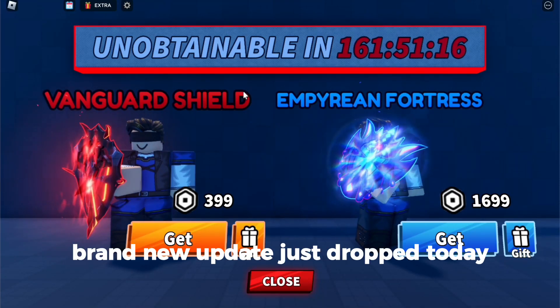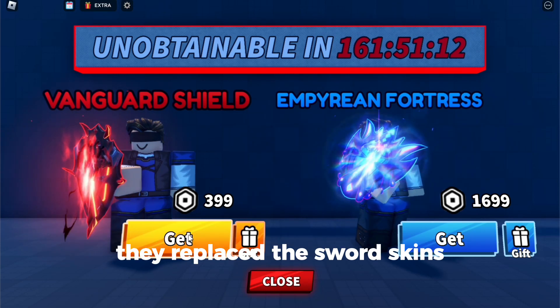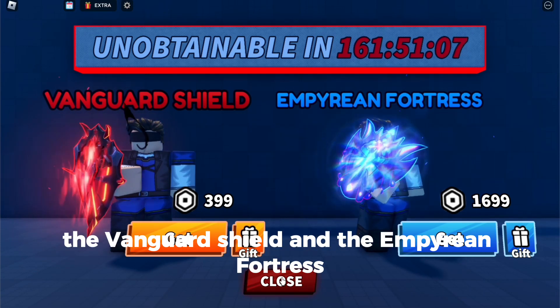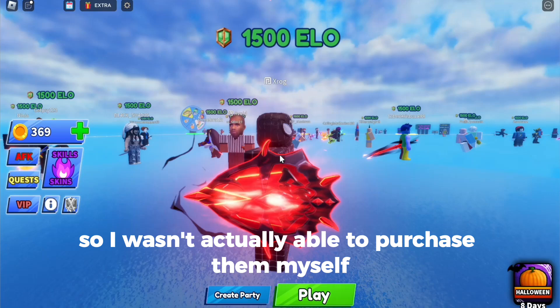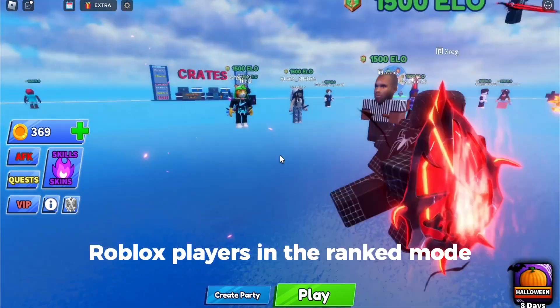What's good Blade Ballers, brand new update just dropped today. Wanted to go over the two brand new shields that they just added — the Vanguard Shield and the Empyrean Fortress. They replaced the sword skins but still work just the same. They're pretty expensive, a little too rich for my blood, so I wasn't actually able to purchase them myself to show them off, but I was able to track down a couple of rich Roblox players in rank mode.